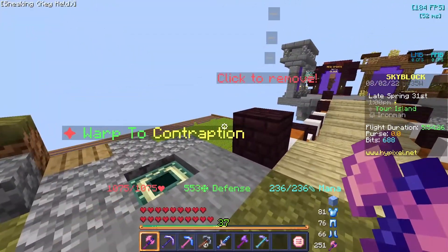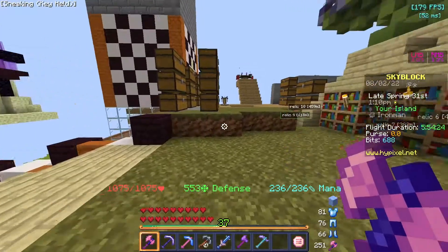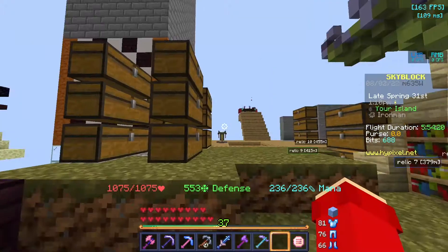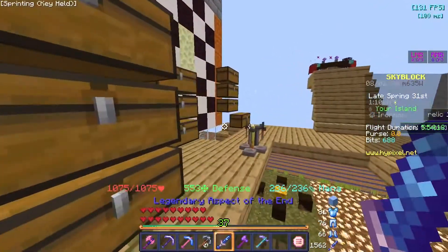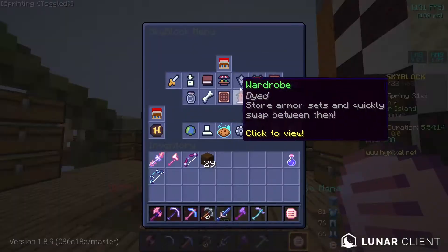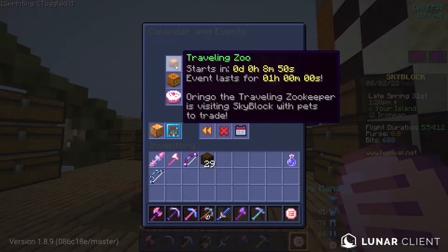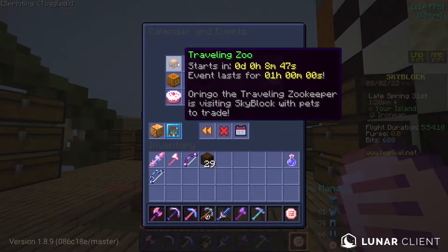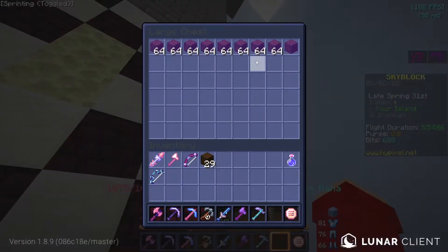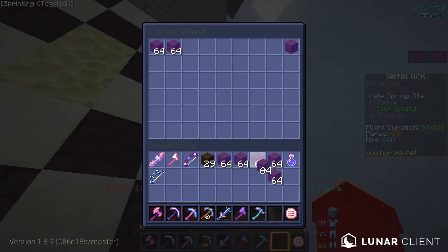Hello everybody, welcome back to another video. Today I am going to be getting myself a legendary elephant pet. Oringo, the zoo master himself — the traveling zoo — will be arriving in 8 minutes. And I have everything I need for the elephant pet. As you can see, I have all 512 enchanted dark oak.